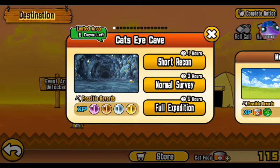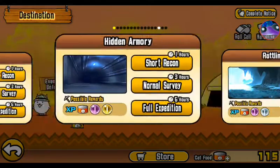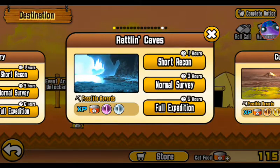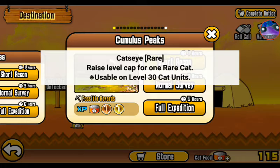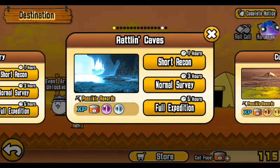They got a Cat's Eye Cave — this is new. Let's see: Rattling Caves. Special and super rare, rare and uber rare. I'm gonna go with this — that's really cool, I like this.